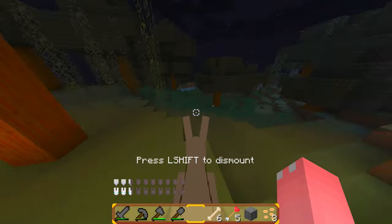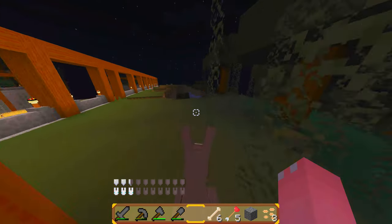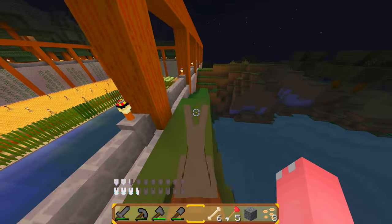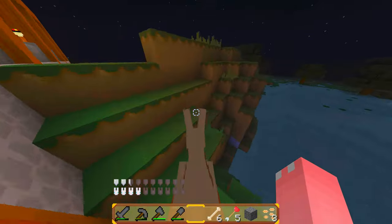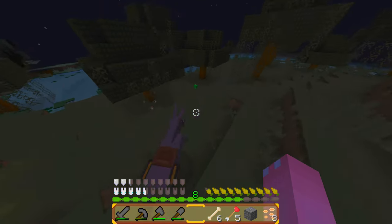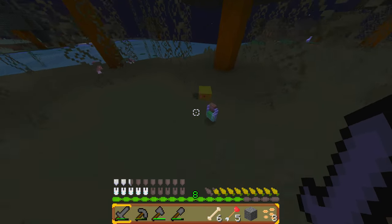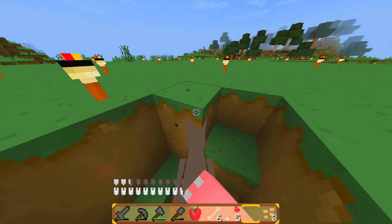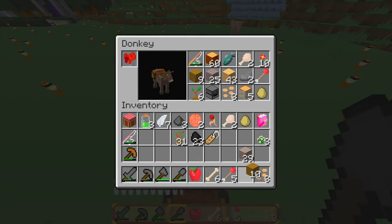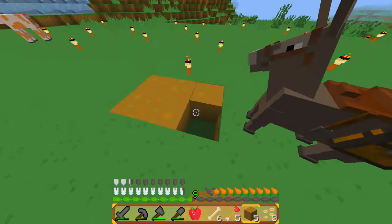I was gonna go get some string, but I don't know if that's the best idea to do right now, knowing that I don't have much food and I have no clue where spawn is. There's a little slime — oh, it's so cute! I'm gonna go without my donkey first because I don't want donkey to die yet. Donkey is too young. Way too young to die.